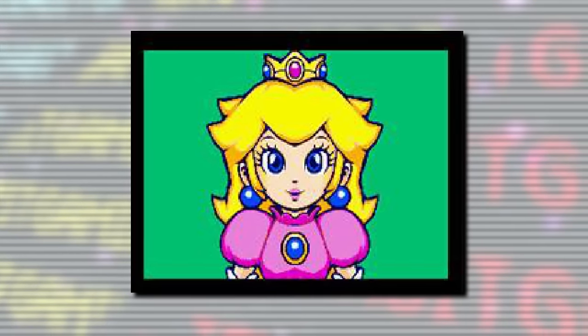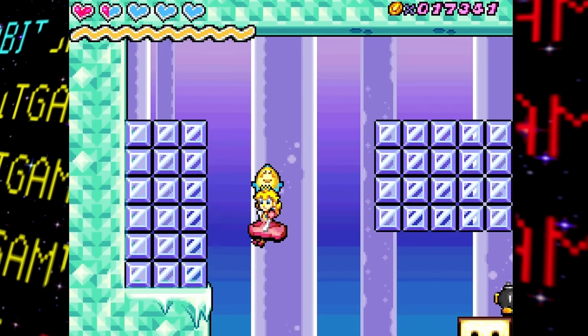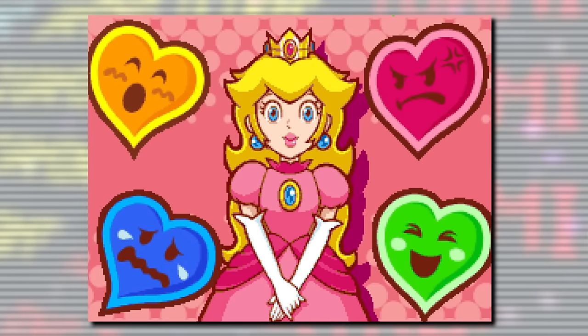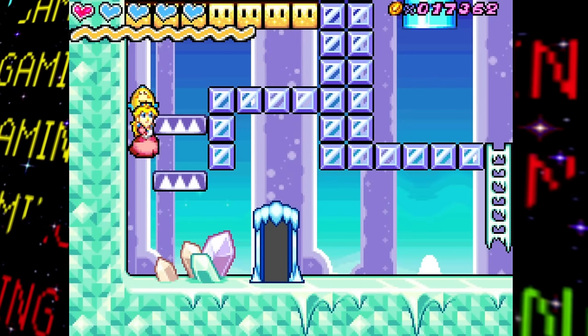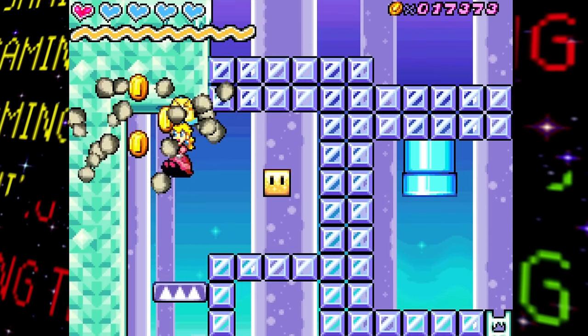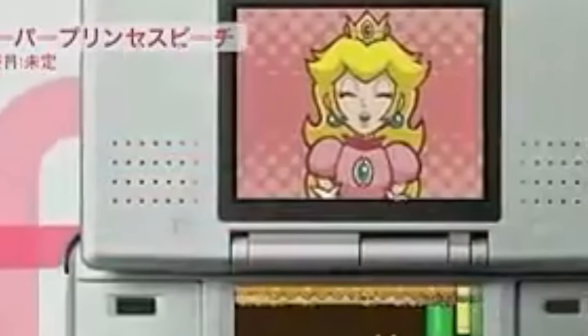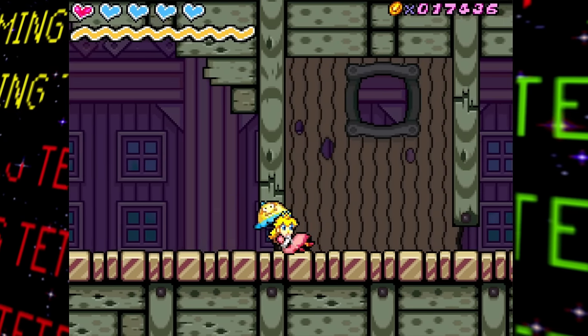Originally being on the top screen, Peach's display would basically just act as a simple heads-up display to show her emotions — much different from the final version where you tap the different hearts on the bottom screen to change her vibe. Interestingly, having Peach on the top screen was kept as the plan at least up until November 2004, where in a short snippet she's still on the top screen, albeit with updated artwork and a better-looking background.